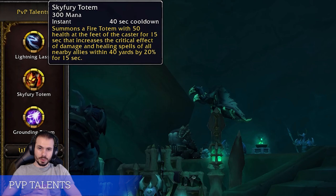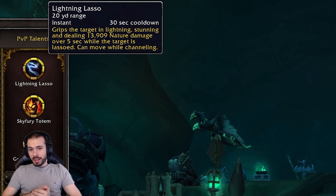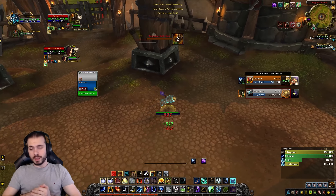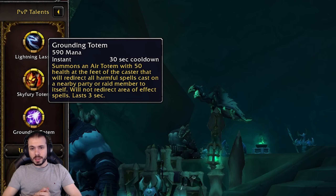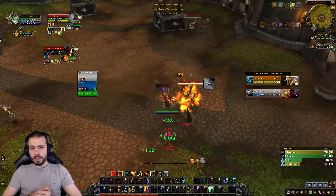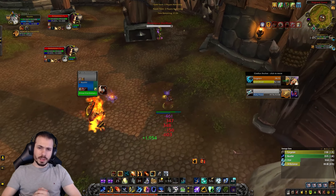For tier 30, Earth Shield works in most situations, but if you need extra help kiting and you're up against specs that bring a Mortal Strike effect, Spirit Wolf is going to help you a lot. Master of the Elements is mandatory — no real competition. For tier 40, if you're having trouble against Mind Games you may want to pick Ancestral Guidance versus Ventrilo priests, as it might save your life. For the last two tiers, Primal Elementalist and Storm Keeper are the best options.